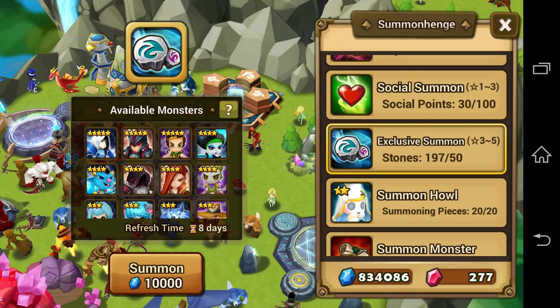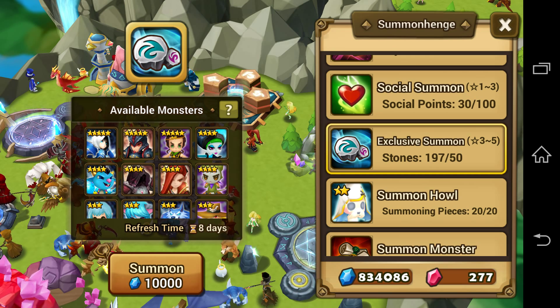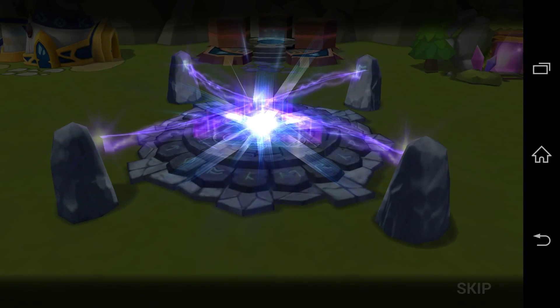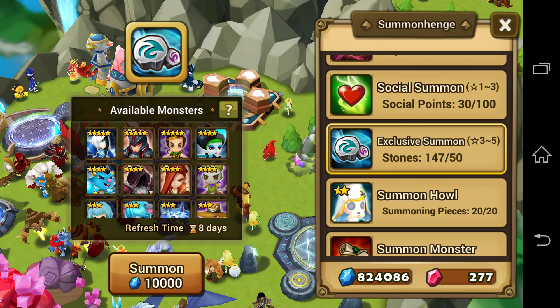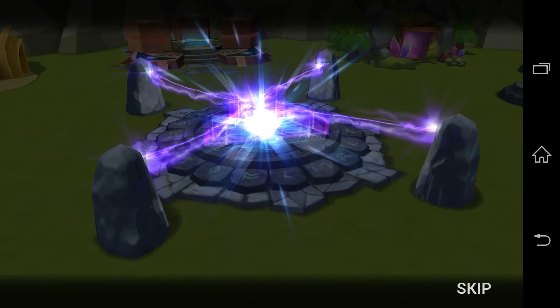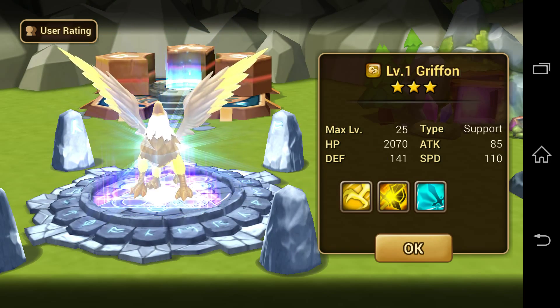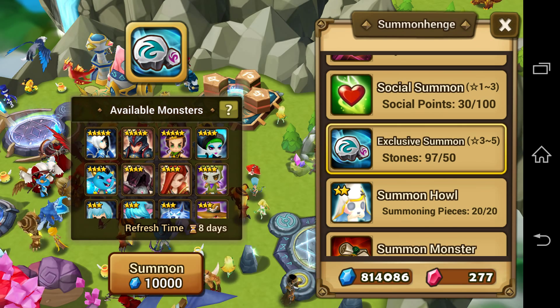Exclusive Summon number 1 — probably get a 3 star after all those scrolls. Okay, it's a 3 star — Water Amazon. I did just use a lot of these to skill up my existing Water Amazon. Another 3 star — Wind Griffin. Wow, these exclusives are not very promising, are they?